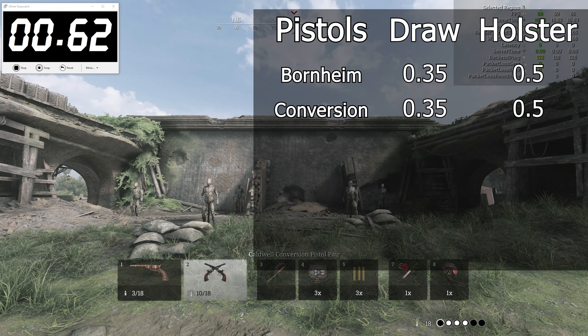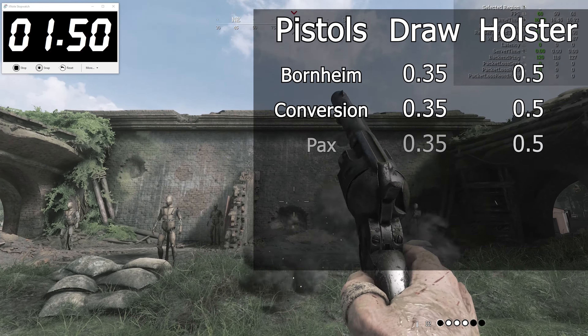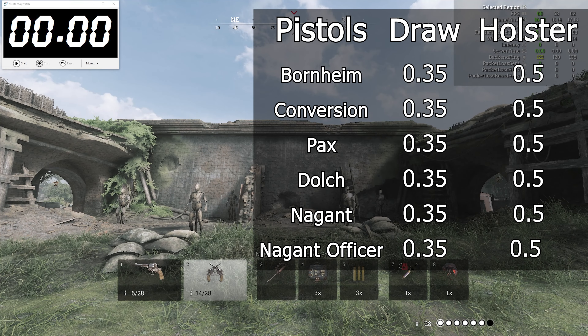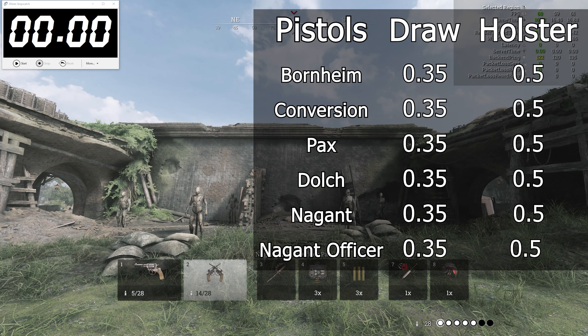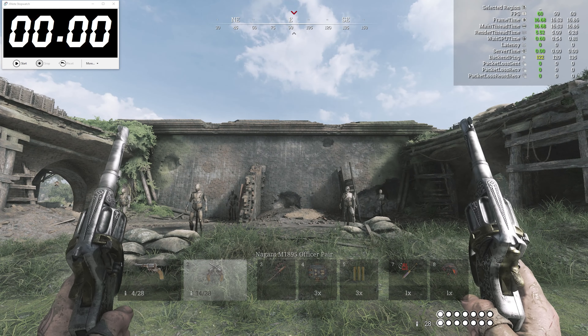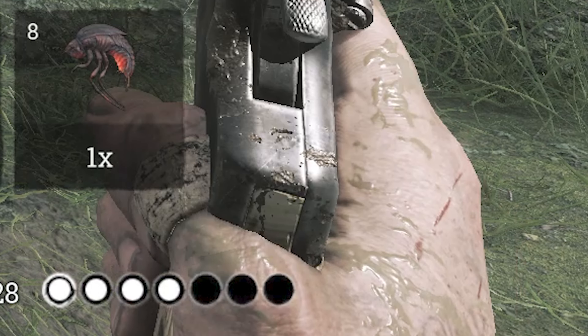This is joined by the Pax, Dolch, Nagant, and Nagant Officer. The latter almost disappointed me because it's the number one gun on my list of suspects, but it turned out it's just a jank animation tricking my monkey brain. Look at this nasty clipping though — eeeewwwwww. But you already noticed I left out quite a few pistols, because, oh boy, are they interesting.